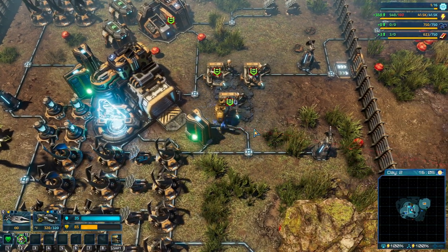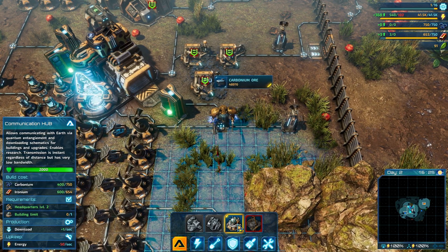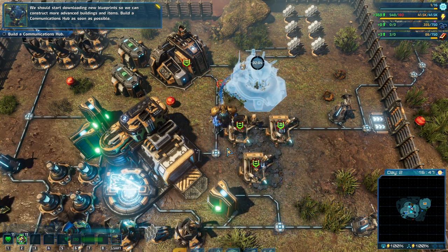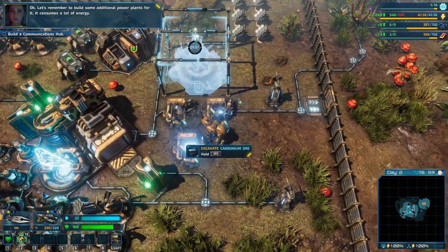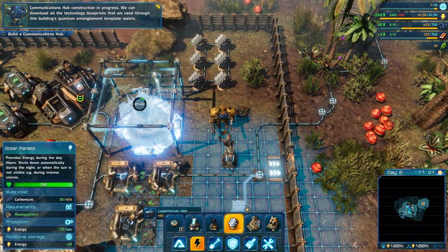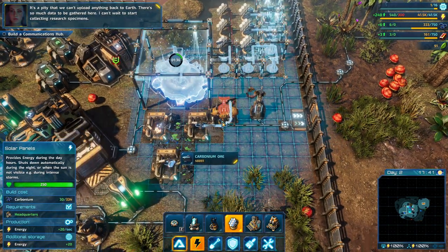We've made all the preparations that we could — let's go out and meet them. Go out and meet them? Is that wise? There's a big boy over there. Volume storage is full — threat neutralized. This will buy some time until the next attack. Let's check what's new after the HQ upgrade. What's new? Did we get repaired? Mutation hub — okay, we can build it. How much power does it take? 50. So we can construct more advanced buildings and items. Build a communications hub as soon as possible. We can't upload anything back to Earth — there's so much data to be gathered here.